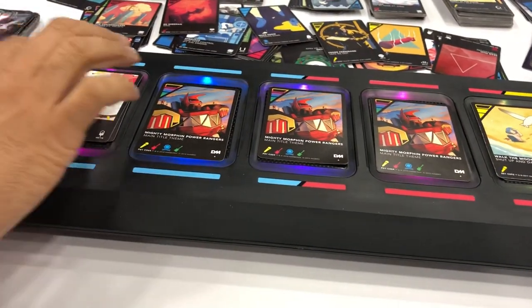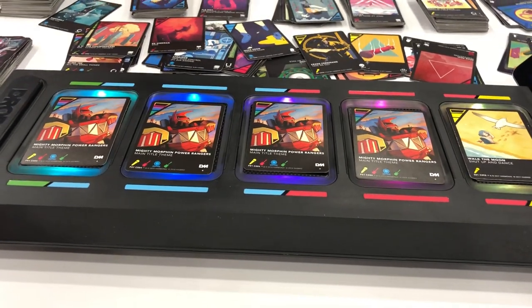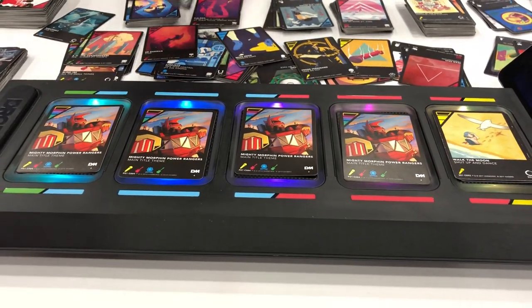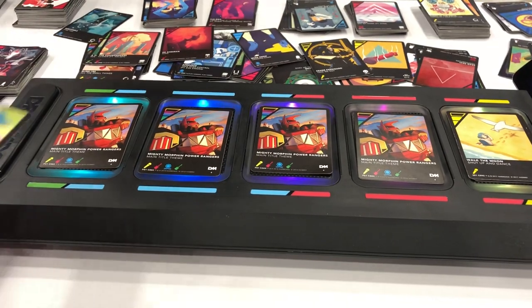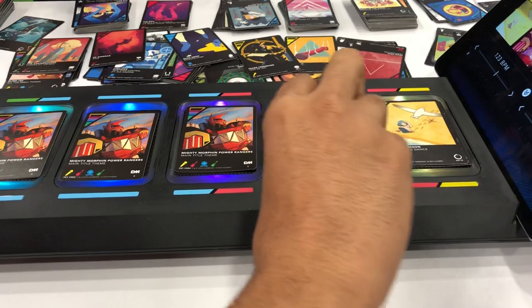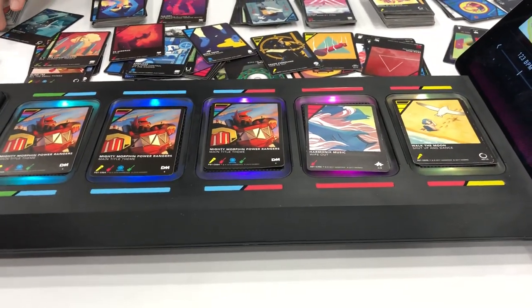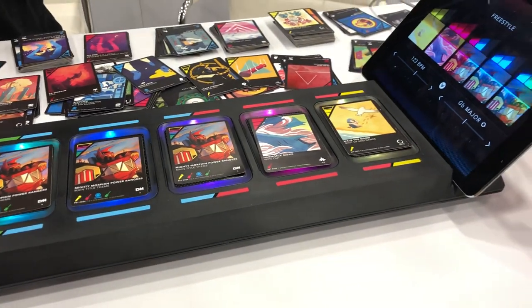Oh, it slowly goes back to this. Yeah, it just reads whatever the top card is. Don't know how they did it. So does the color match it? Like say if I go red for red? I've been trying to do it that way. I don't know if it matters or not. This is actually my first time playing it today.